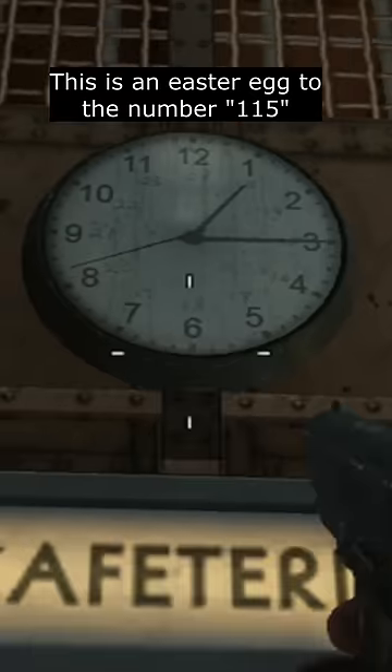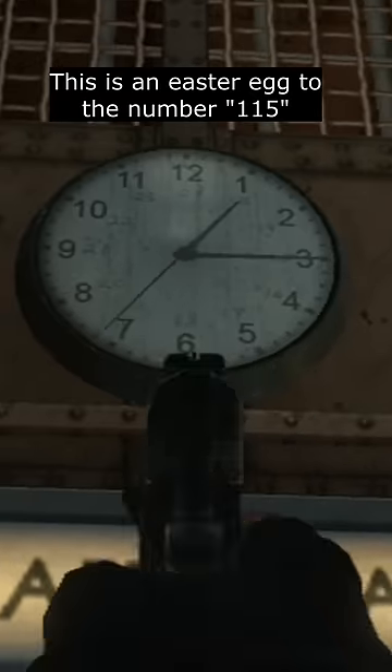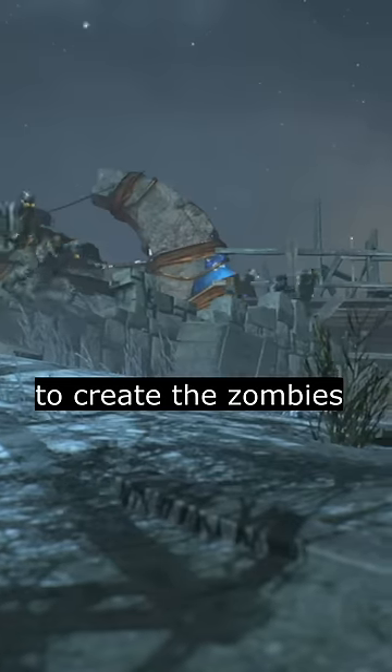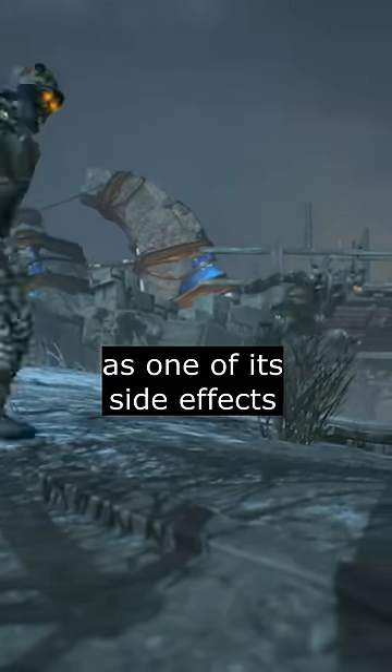This clock says 1:15 and stays stuck on it. This is an Easter egg to the number 115, as in the Zombies storyline, Element 115 was used to create the Zombies, as one of its side effects was the reanimation of dead cells.